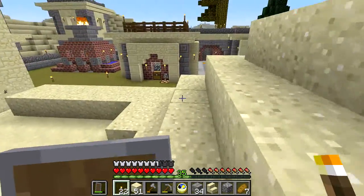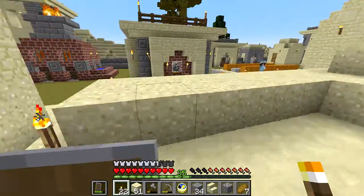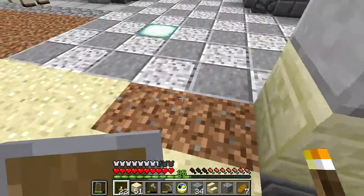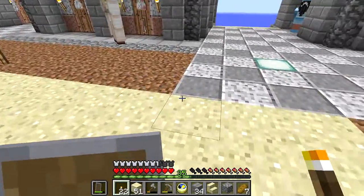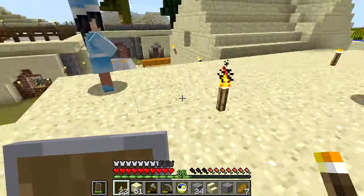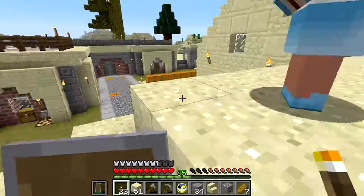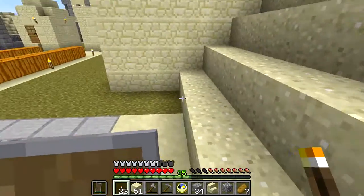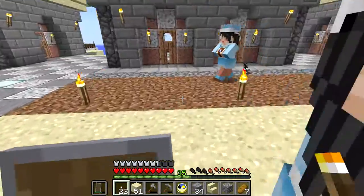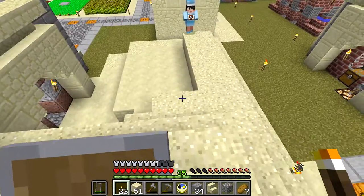The idea, once I get this cleared out and filled in with dirt instead of sand, is I want to have along this section right here be like a wall for a courtyard - more like an archway-type wall, if you know what I mean. And then have some kind of gatehouse or something right here at the entrance of the palace. But we'll see how that works out.